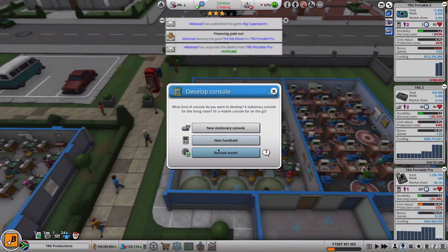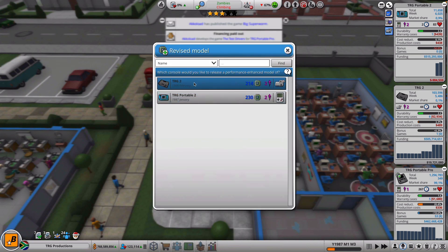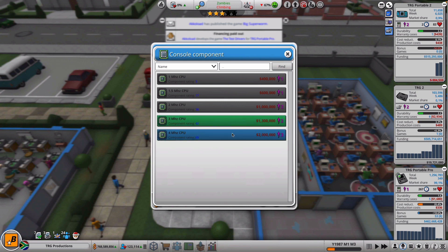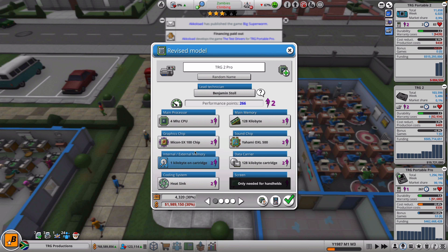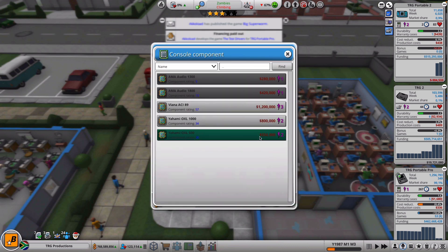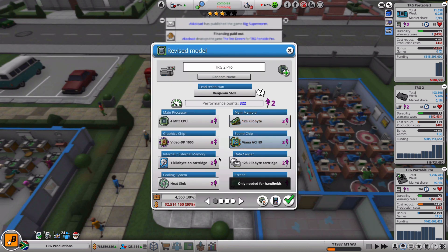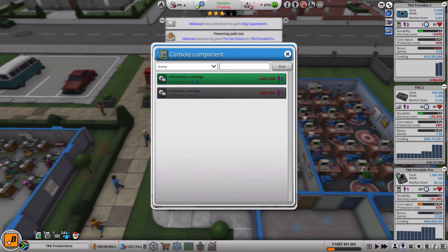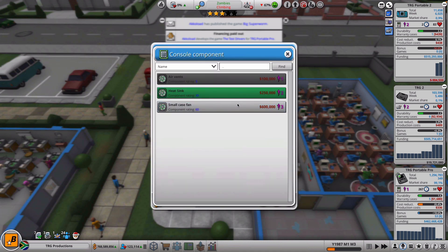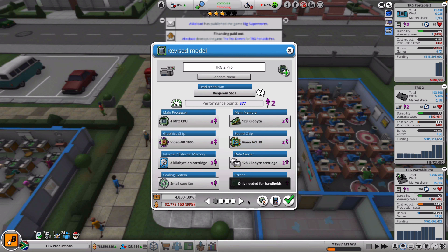Okay, commission work. Now let's revise this one to the pro. Let's move - I don't know if we can get everything to three, but let's see. So far it's looking alright. That one hasn't been unlocked yet, but that's okay. It's not at three yet, but it's getting there.